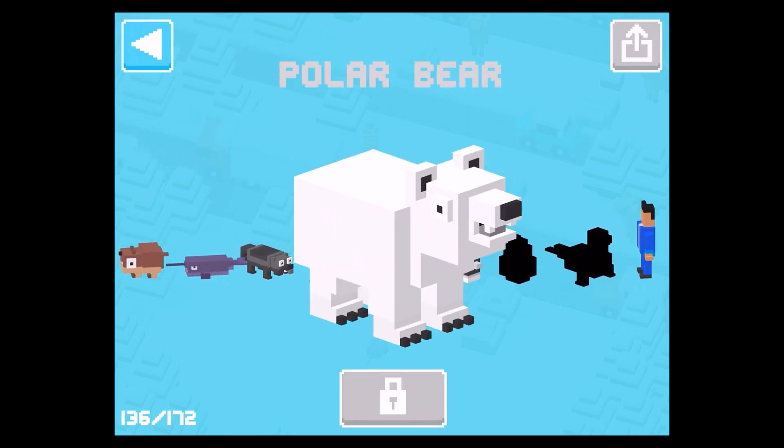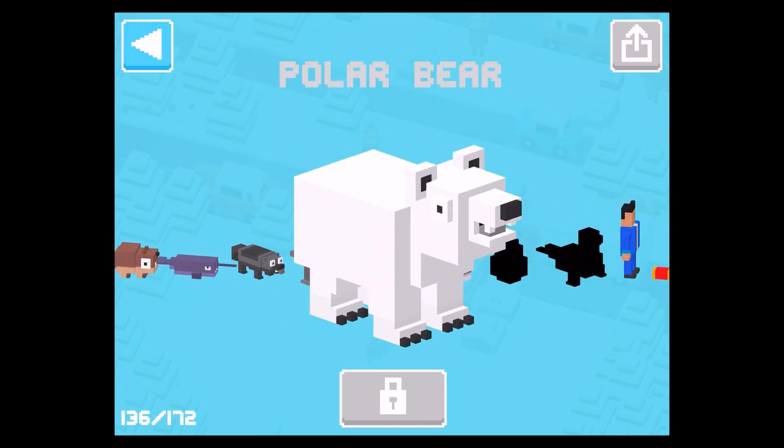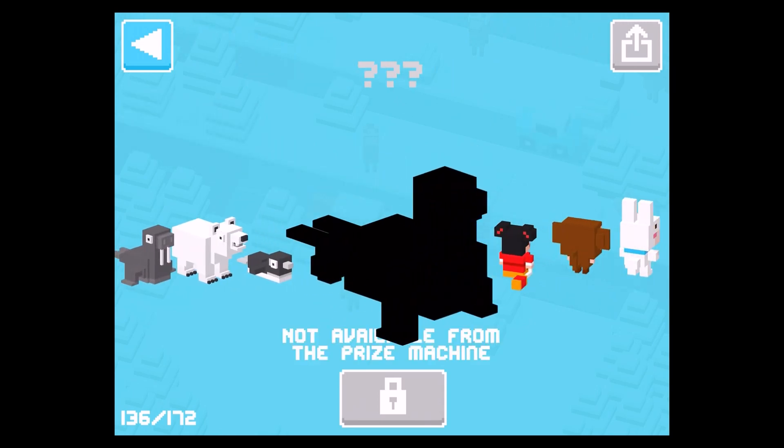In order to unlock the seal — you can see it here in black — you need to play as the polar bear. When you play as the polar bear, you will find out that you can collect a lot of stuff. You need to collect everything that you can collect to complete a mission. Once you complete the mission, which gives you 2,000 coins, you will receive the seal. Thanks for that information go to Tom Garrett, a viewer of my channel.